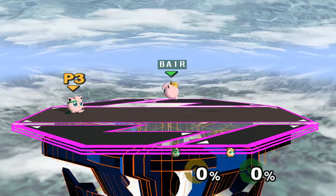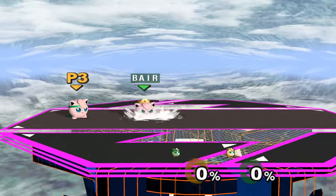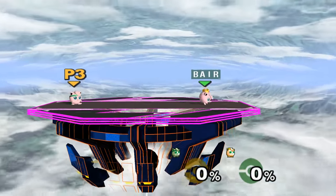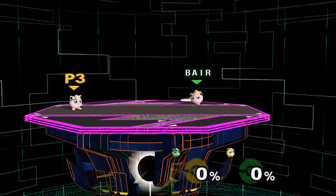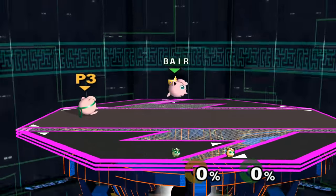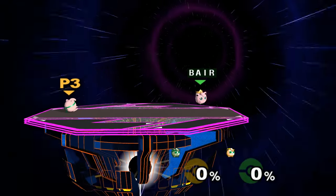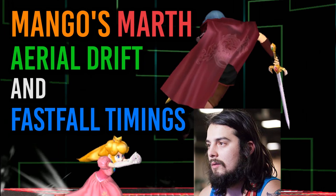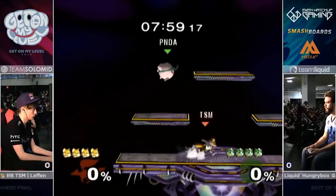Step 2: Switch up the types of back airs. Short hop one way and see how far that takes you on every stage — auto cancel it, do a real late back air and L cancel it, fade back right when you start the back air, fade back at the last second, short hop away and drift back in, etc. And that's just for short hops. You can do full hop aerials, short hop double jump aerials, no fast fall, early fast fall, and anything in between. You can full hop with crazy drift into a randomly timed back air. This is really helpful to avoid getting punished and getting in extra hits when your opponents won't expect you to be there.